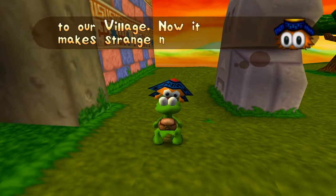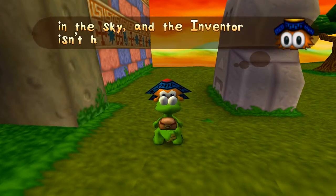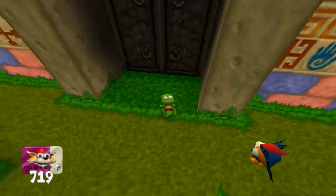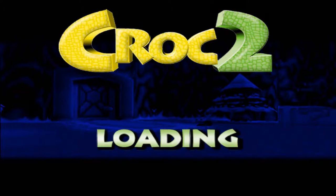The machine is making strange noises and flashing in the sky, and the inventor isn't here to turn it off. Croc will go turn it off. The inventor - that's something that they bring up. Who is this inventor?